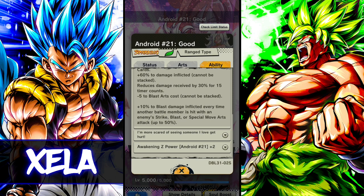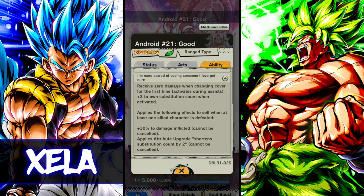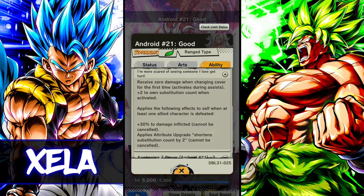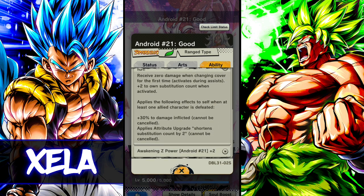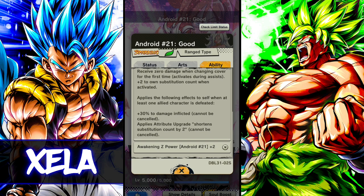Readiness for battle applies the following effects when this character enters the battlefield: she changes all strikes to blast, gets 60% damage, reduces damage received by 30%, minus five to own blast arts costs, and then 10% blast damage every time another battle member is hit with an enemy strike, blast, or special move — up to 50%. So you're going to be building up her damage by 50%, which is why Android 21 is going to be very good.